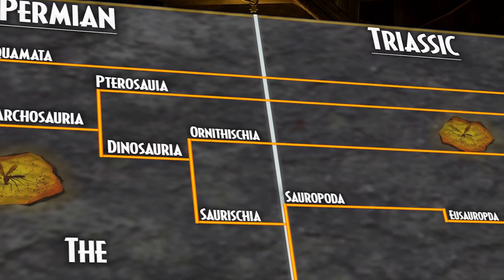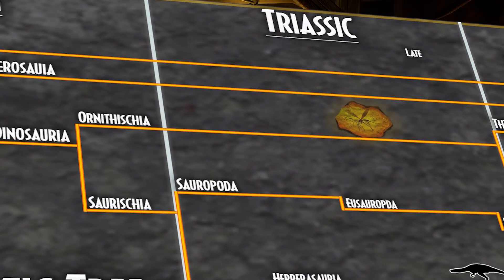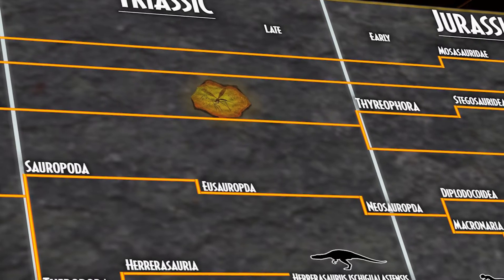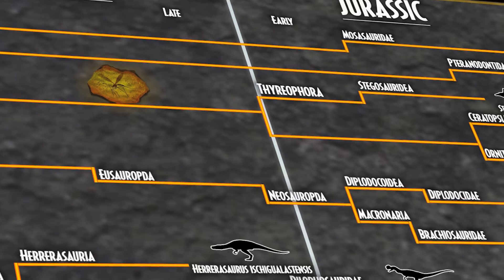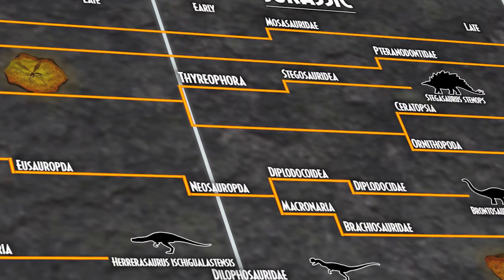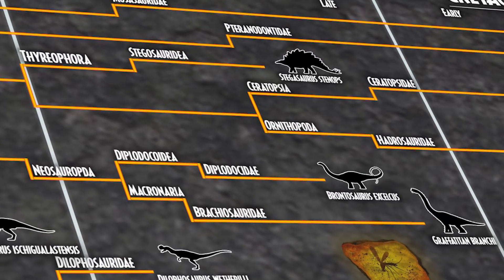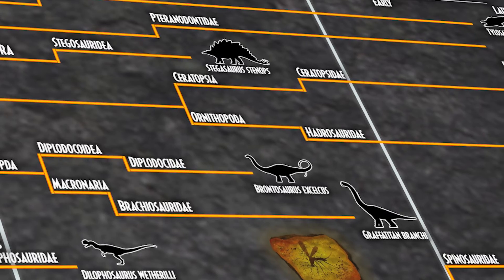Ornithopoda is a clade of ornithischian dinosaurs called ornithopods that started out as small, bipedal running grazers and grew in size and numbers until they became one of the most successful groups of herbivores in the Cretaceous world, dominating the North American land. Their major evolutionary advantage was the progressive development of a chewing apparatus that became the most sophisticated ever developed by a non-avian dinosaur, rivaling that of modern mammals such as the domestic cow. However, they are more commonly known as the duck-billed dinosaurs.